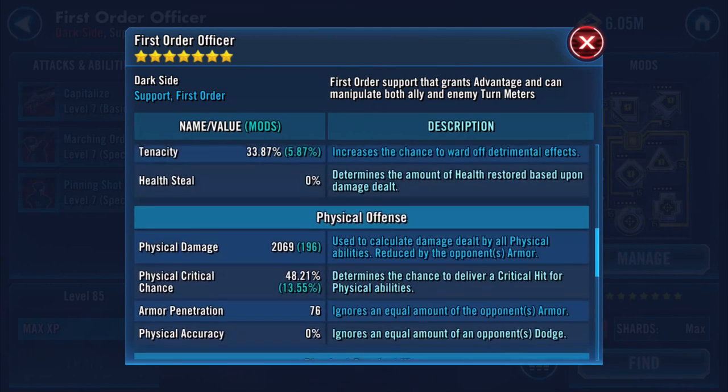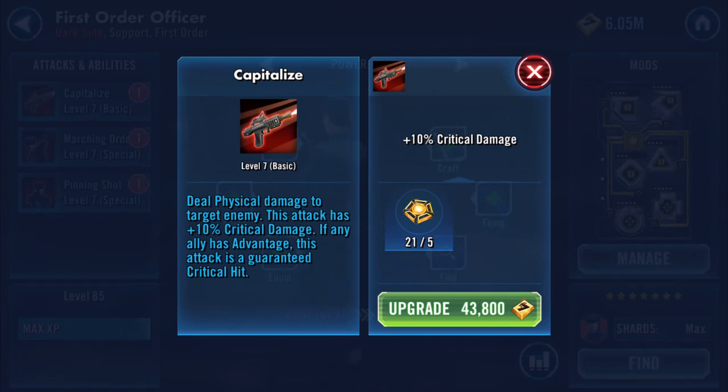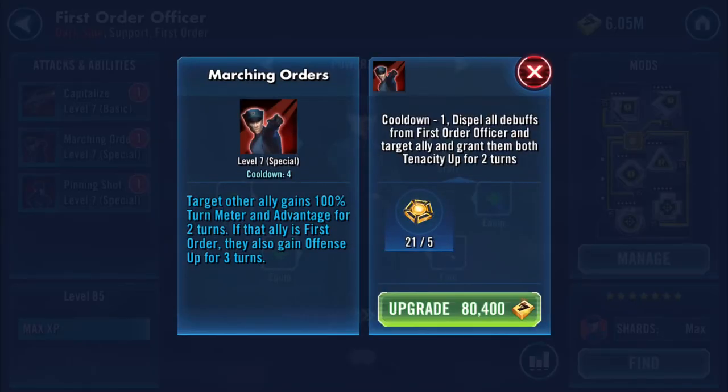He's not the hardest hitter, but the reason I'm interested in him is what they've done to him. Part of the First Order crew: deal physical damage to target enemy — this attack has plus 10% critical damage. If any ally has advantage, this attack is guaranteed a critical hit. So if you run Phasma lead and she gets her advantage up, there's your guaranteed critical hit. The omega's not too bad either — plus 10% critical damage on top of that. Marching Orders: target ally gains 100% turn meter, so you just point at who you want to go next, and advantage for two turns. If the ally is First Order, they also gain Offense Up for three turns.